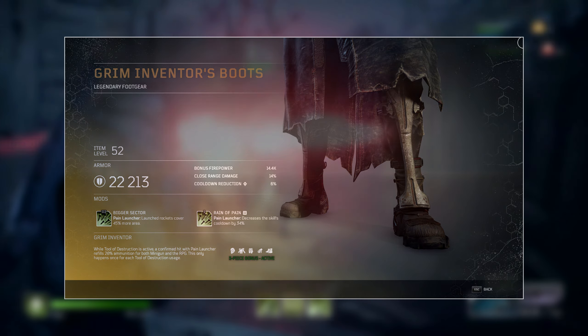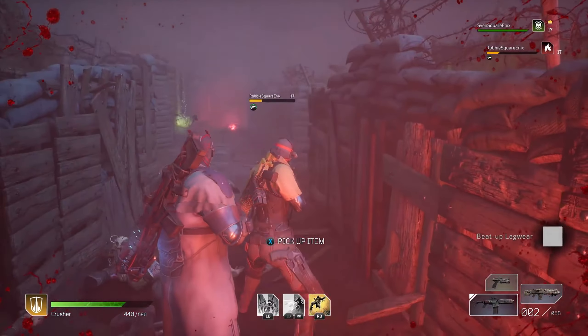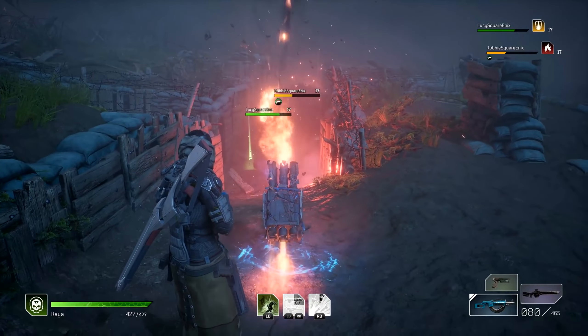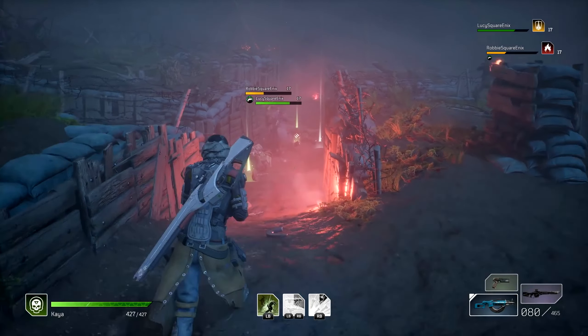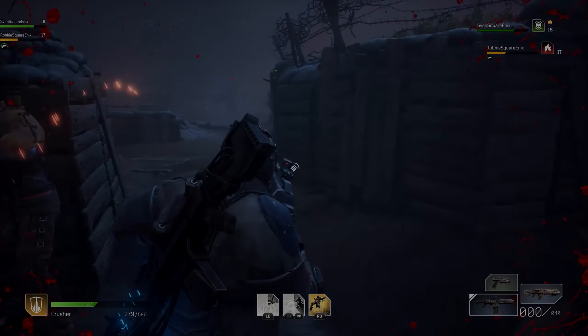That is the entirety of the Grim class set for the Technomancer. It seems like a decent set, but without playing around with Tools of Destruction it's hard to say how strong this set will actually be, or how well Tools of Destruction will scale in the end game. If it still deals really high damage in the end game, this would definitely be a very strong set. Subscribe if you want to see more Outriders, leave a like if you liked the video, and leave a comment below with your thoughts on this set.